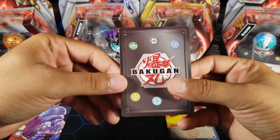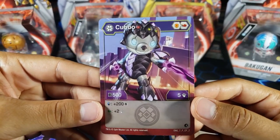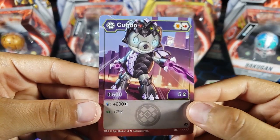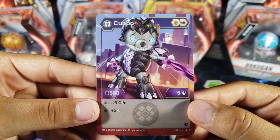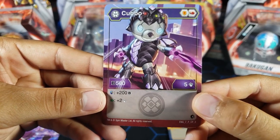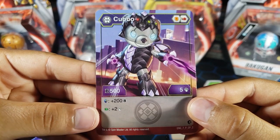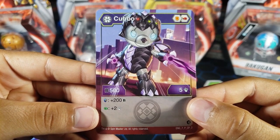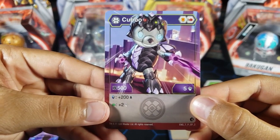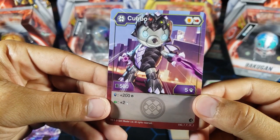Now for the moment I've been waiting for — let's see the Nilius Cubbo. Here are the stats: a shield and a flame fist, which is better than the other Cubbo. 500 B power, five attack — that's actually pretty nice, medium I would say. If you land on a magic shield you get plus 200 B power, and if you land on a green fist you get plus two attack. These abilities are kind of funny because it does not carry any cores for those abilities.